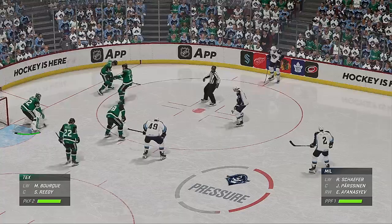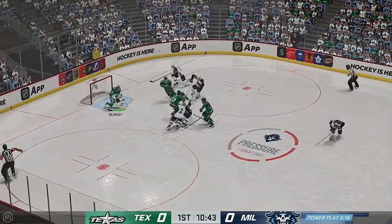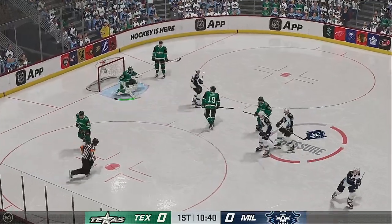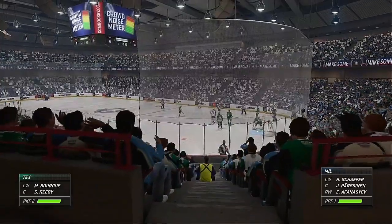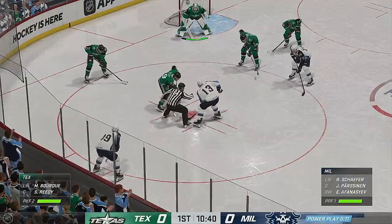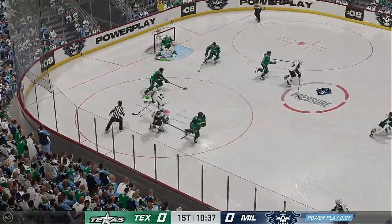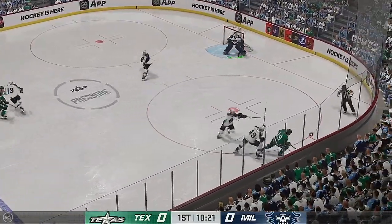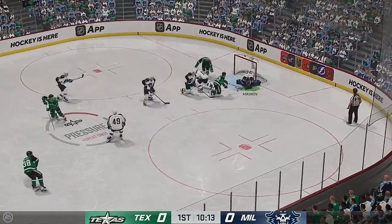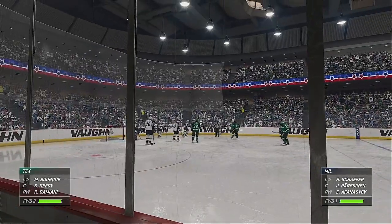Can they capitalize on this power play? Here comes the face-off. The Admirals win the draw and go on the attack in the offensive zone. Murray's gonna hang on for a whistle. Weakcroft almost ready to get back on the ice — and they'll get it out of the defensive end. Weakcroft out of the box — he owes a lot of credit to that penalty killing unit. Nothing like a strong PK to elevate the team right from the bottom to the top of the roster. It's hard work and they certainly showed why they're on that unit.